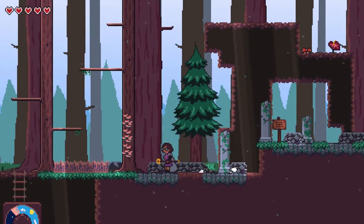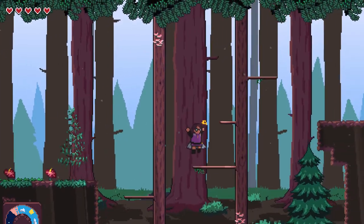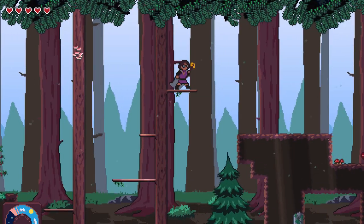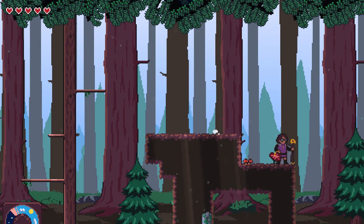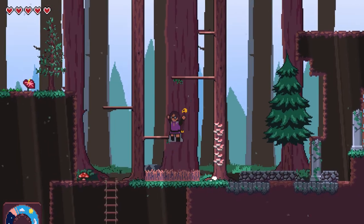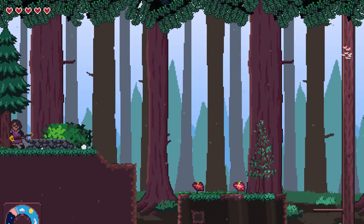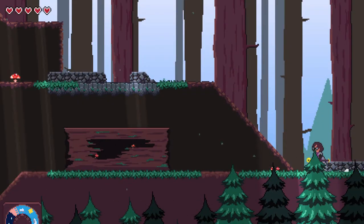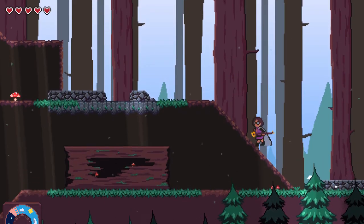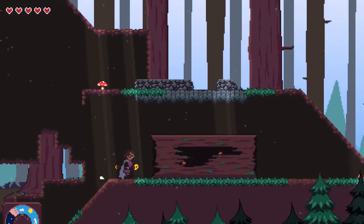The Singing Woods is the first platforming-centric part of the game. You'll be doing a lot of jumping between these extended tree limbs. Creating this area involved creating a lot of new art. Most of what you see in these areas are brand new assets. The backgrounds here especially took me a lot of time to get right. The Singing Woods is made up of multiple rooms, and here's another one. What's a video game forest without some hollow logs you can hide in?